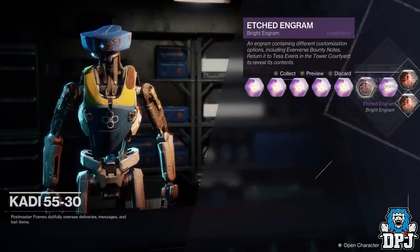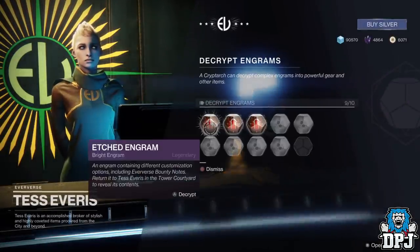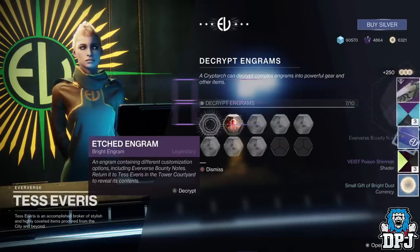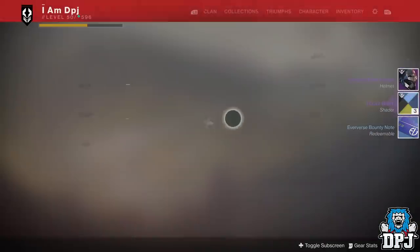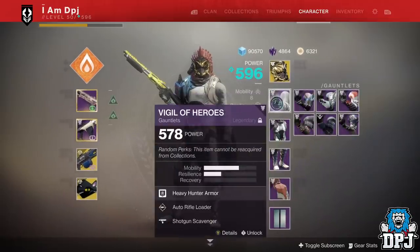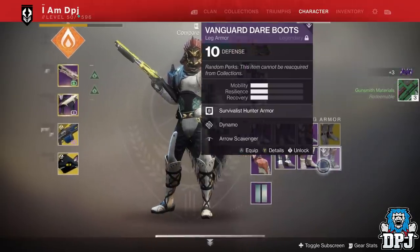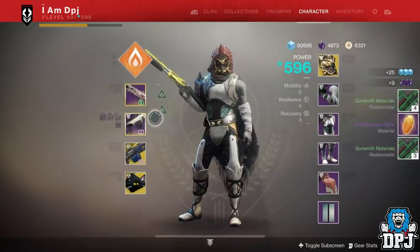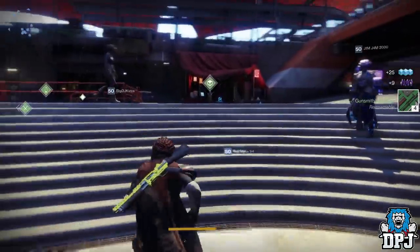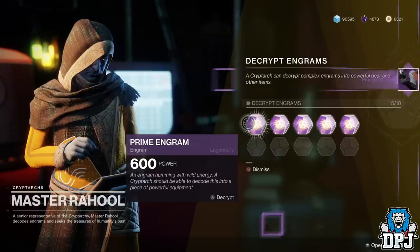Let's do these first — don't forget about these. Plenty of primes but no reward from him, nothing from him. Prime engrams in the postmaster, by the way, do not scale with your level — there's still a 600 here. So these primes are basically useless, they're for nothing.